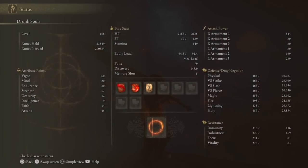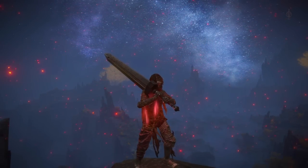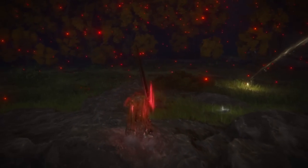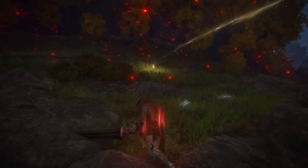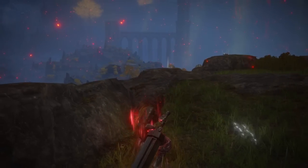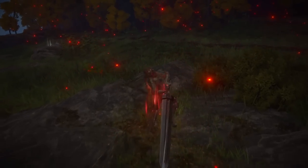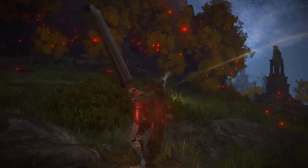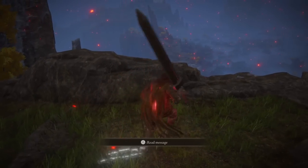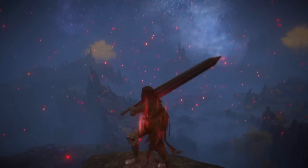That multiplies my AR to 844, which is kind of insane for something with bleed on it. The other cool thing about Braggart's Roar is that it adds these special R2s with hyper armor and they have enhanced status buildup. So if you land these you're gonna get a bleed almost instantly. On top of that, this one combos into an R1, so as long as you land that uncharged R2, you're gonna get an R1 and then they're just deleted. It's as simple as that.